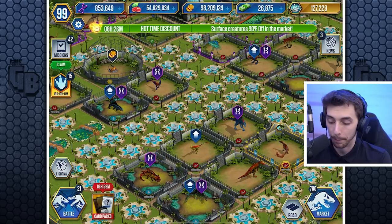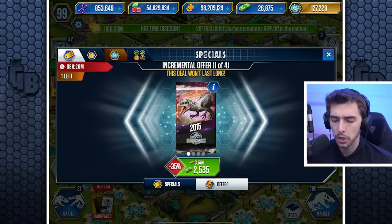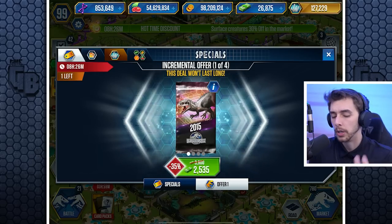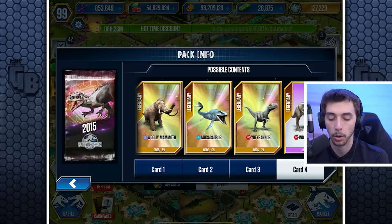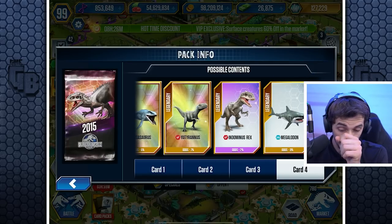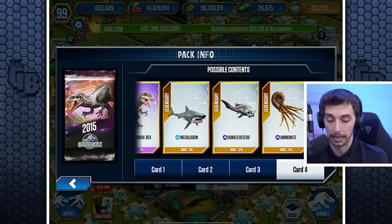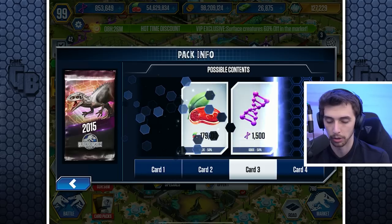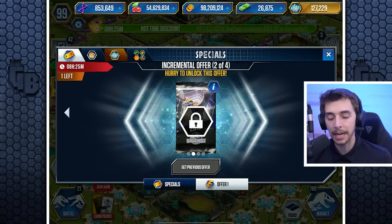I never noticed this offer before — 35% off, and you have a chance of getting a Woolly Mammoth, Mosasaur, Euoplocephalus, and Indominus Rex. There's more chance of getting a Mosasaur than the others, and more chance of getting the rare and legendary. There are other packs to win but you don't know what they are or how much they cost until you unlock the first one.